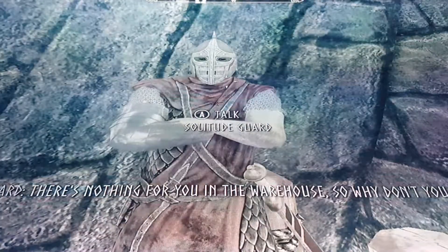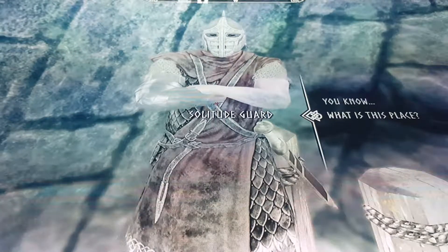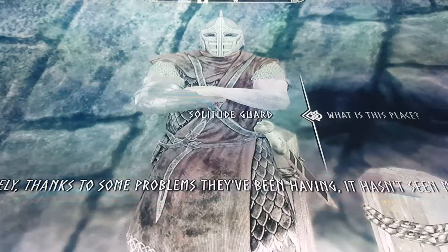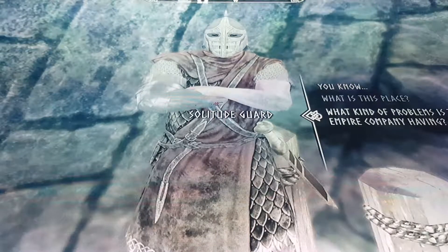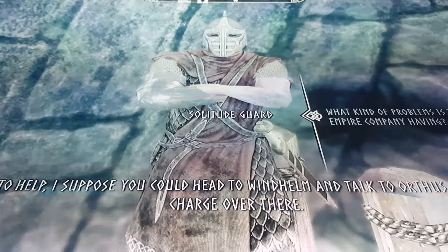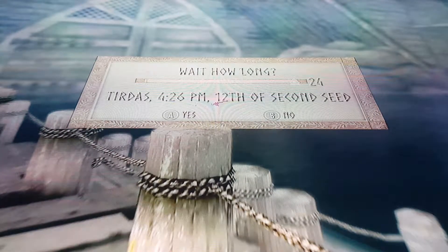We have to speak to this guard to start the mission here. The guard says there's nothing for me in the warehouse — it's the East Empire Company's central warehouse, and all the shipments go through here. Unfortunately, thanks to some problems they've been having, it hasn't seen much use lately. I ask what kind of problems they're having, and he says to head to Windhelm and talk to Orthus Endario — he's in charge over there. Alright, so we've got to go to Windhelm. I was going to wait for my follower — let's wait 24 hours and see if she shows up.